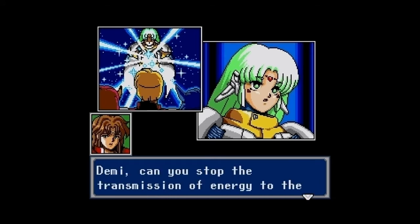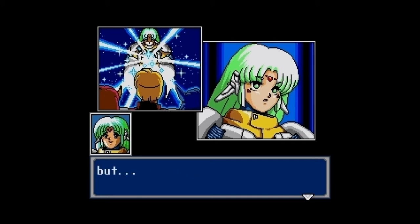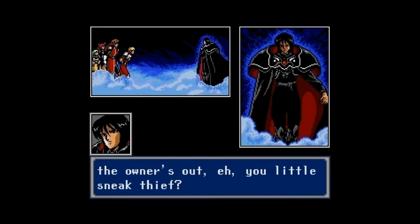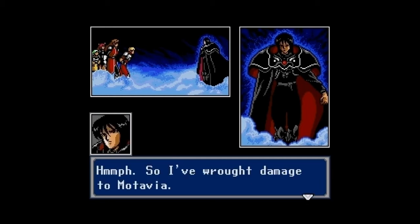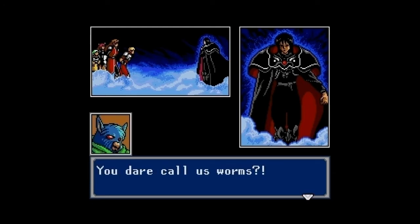Demi, can you stop the energy transmission to the malfunctioning system? Demi begins to respond, but Zeo interrupts. He calls us worms, saying there's nothing wrong with eliminating them. Chaz fires back, demanding Zeo look at his own evil self. Chaz declares he cannot forgive Zeo, and Zeo responds that seeing a face filled with pain and anguish, quivering with anger, is exactly the expression he wants to see.